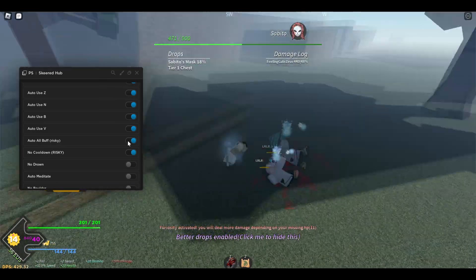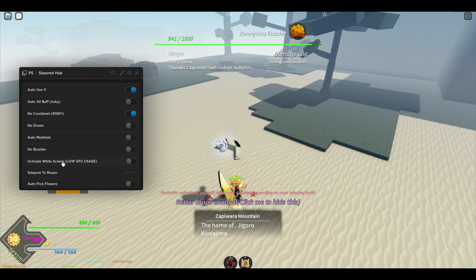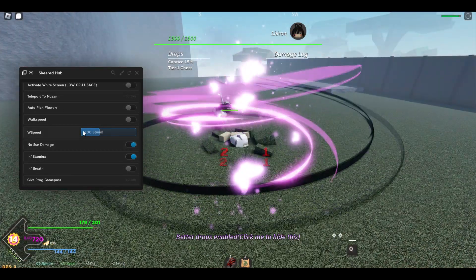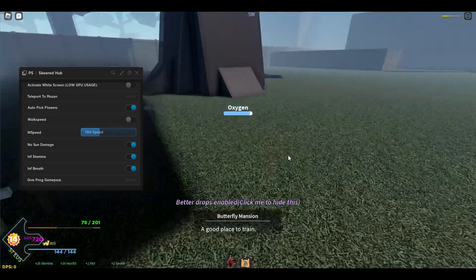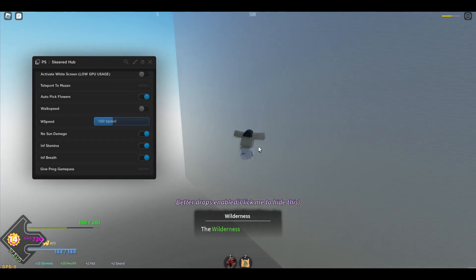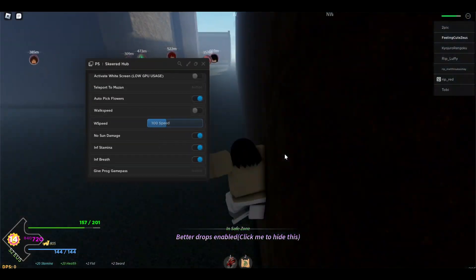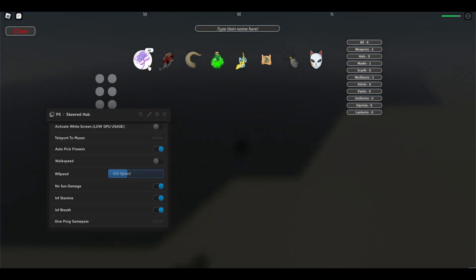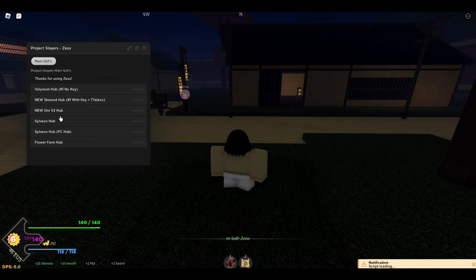You can also Auto Buff — I'm not totally sure what it does but it likely buffs abilities and stuff. There's also Auto Meditate and Activate White Screen if you want to increase your FPS for overnight farming. There's Infinite Stamina, No Sun Damage, Infinite Breath, and Auto Pickup Flowers — enabling that will make it go and auto farm flowers for me. You can also get the Progress game pass to track your progress. I already have nine flowers in my inventory along with loot from the demons I've slayed.